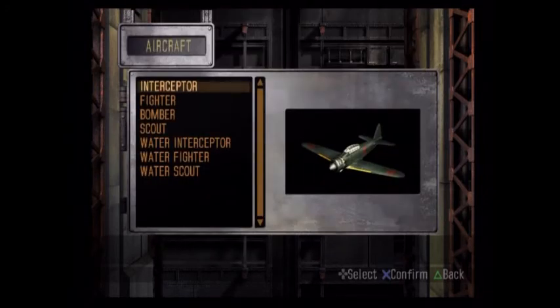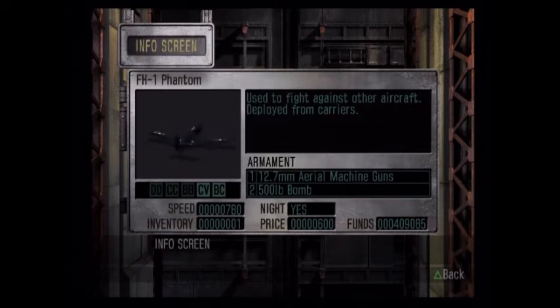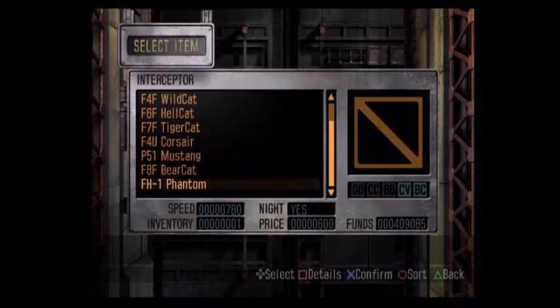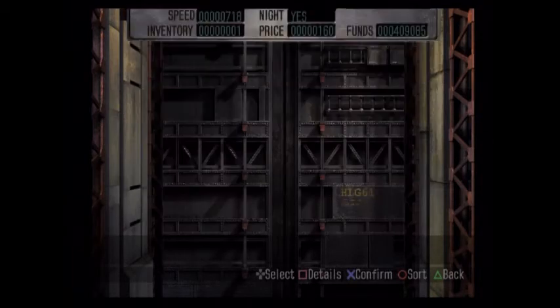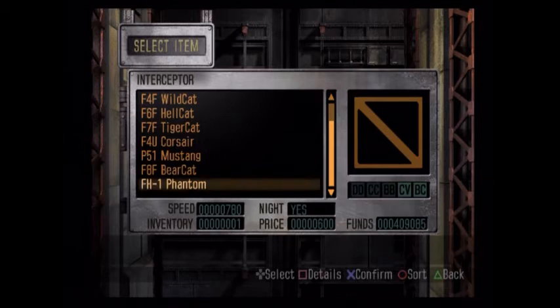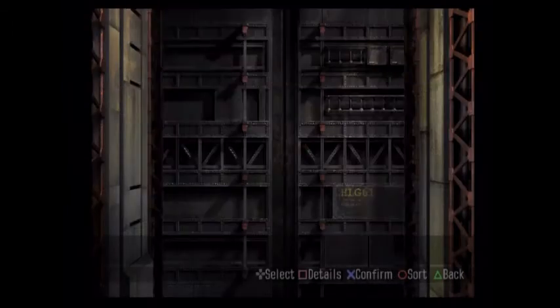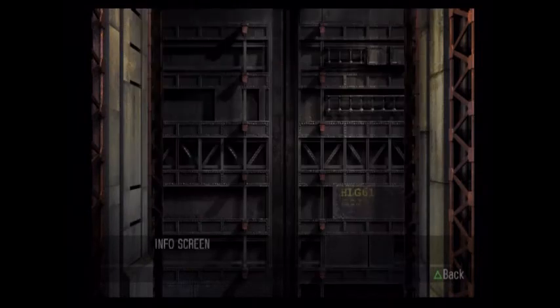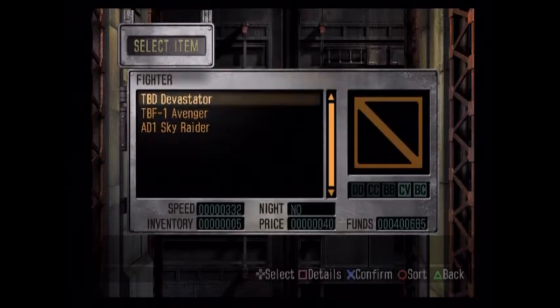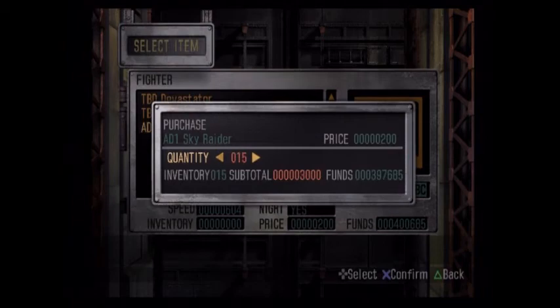The other thing while I have you is aircraft. We got the FH-1 Phantom — night-capable, speed 780, only has 50 caliber machine guns, which is slightly disappointing. It looks to be the fastest one we have. The Corsair — it's a really cool plane, but the Phantom is technically faster and has slightly larger bombs, which for an interceptor is less important. We'll go ahead and pick up a few of these guys. And fighters — we got the AD-1 Skyraider here, which is night-capable, very fast, with 20-millimeter machine guns and aerial torpedoes. Let's get a bunch of these guys.